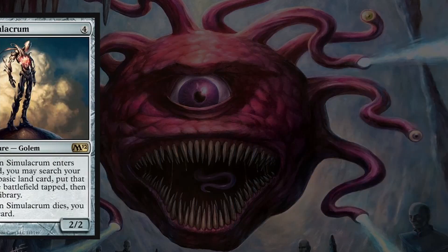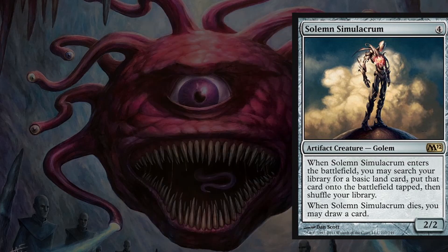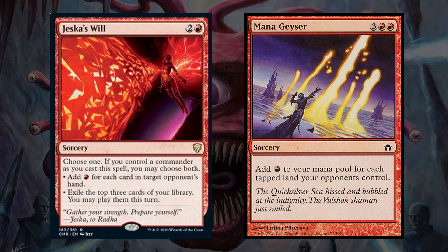Next, we have a classic with Solemn Simulacrum, which gets a land when it enters the battlefield and draws us a card when it dies. And finally, we have 2 temporary ramp spells with Jeska's Will and Mana Geyser, both of which can generate a lot of mana on their cast turn to make some big plays, and Jeska's Will can impulsively draw us 3 cards as well if our commander is out.